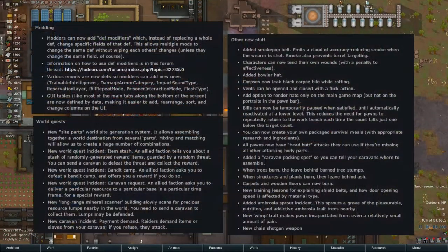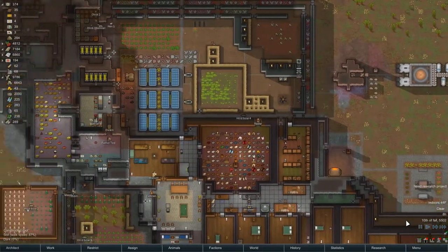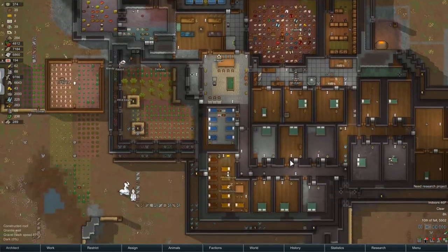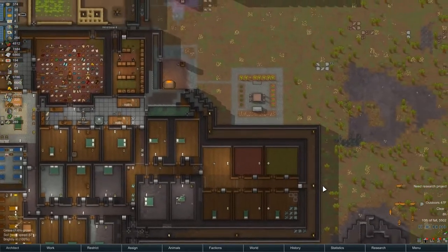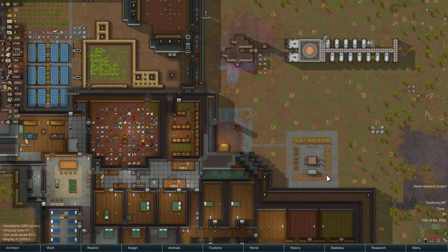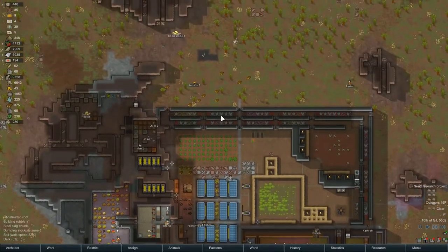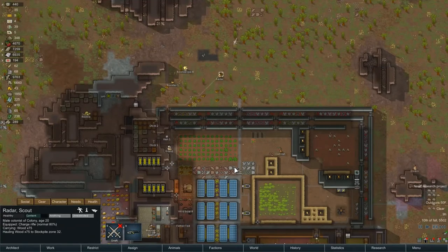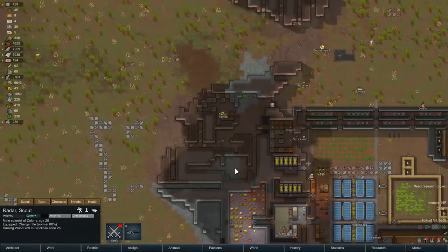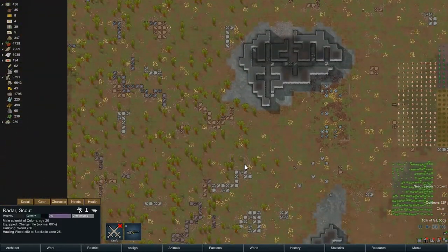I'll leave the Zipper up there so you can watch its progress. Otherwise, nothing really going on. I'm really surprised how far we've gone without another attack. Got all the wood in, and Radar's already picking it all up and bringing it home. Having stuff being hauled as soon as you make it - that's never happened before.